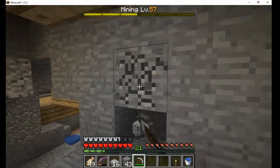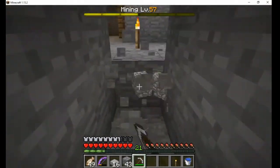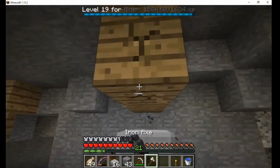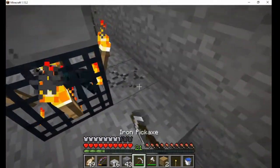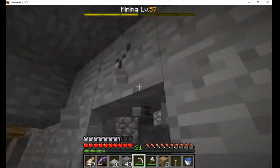First, I cleared all the cobwebs with shears and disabled the spawners by placing torches on them. Then we dug out a 9x9 area around each spawner.